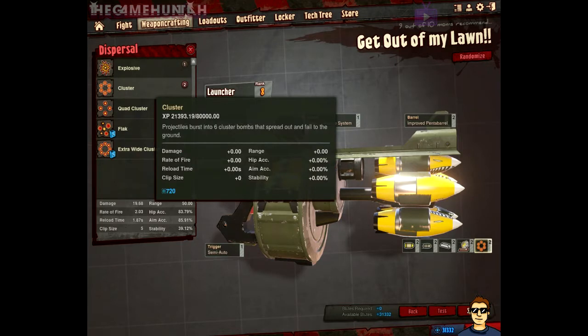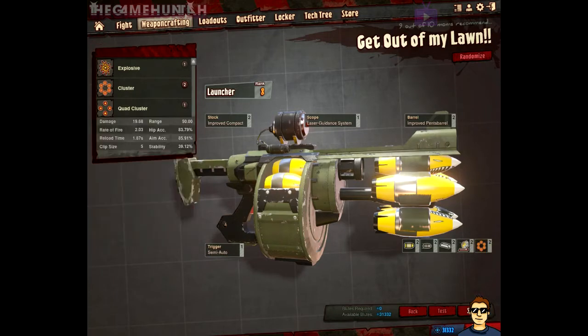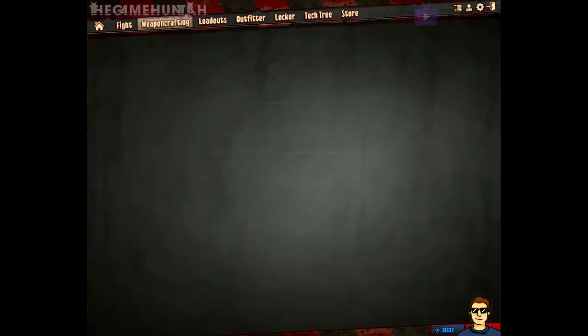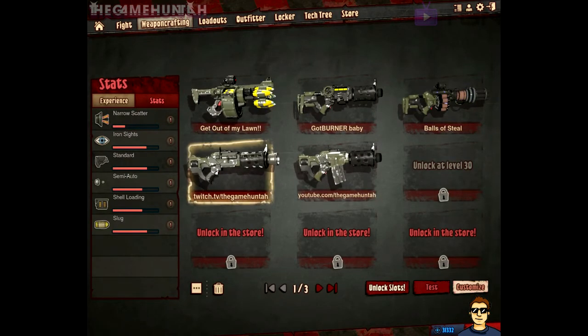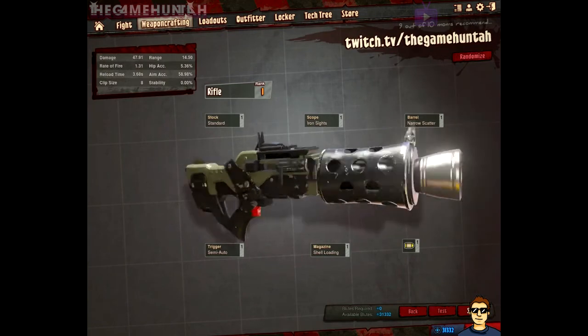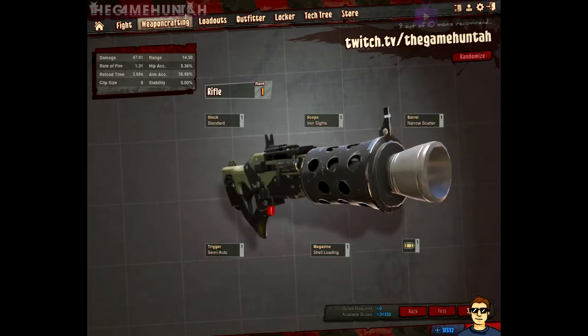For the dispersal, I use the cluster. I like the way the rockets can explode into like six pieces — that allows me to be more flexible. For example, when I'm playing Blitz, I can shoot the ceiling when the enemy is in one location and do damage to everybody in that area.